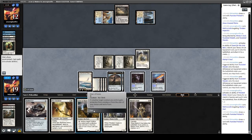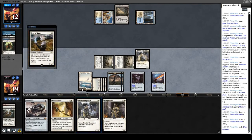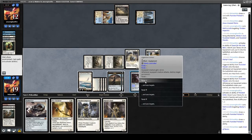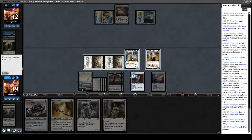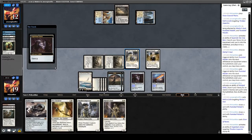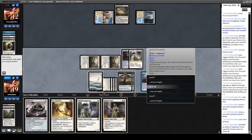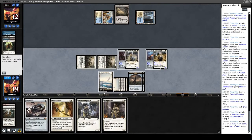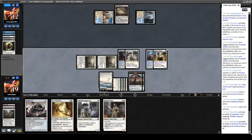Post-combat we cast Giver of Runes and Thraben Inspector. I'm worried about Supreme Verdicts next turn, so maybe I'll hold the Thraben Inspector. We equip to the Thraven Inspector and equip the sword to a Puresteel Paladin. The only concern is if they're splashing red — but I think I'll put equipment on Giver of Runes anyway, wanting them to throw removal at that instead of the Puresteels. Because if they let us untap, they're in real trouble.